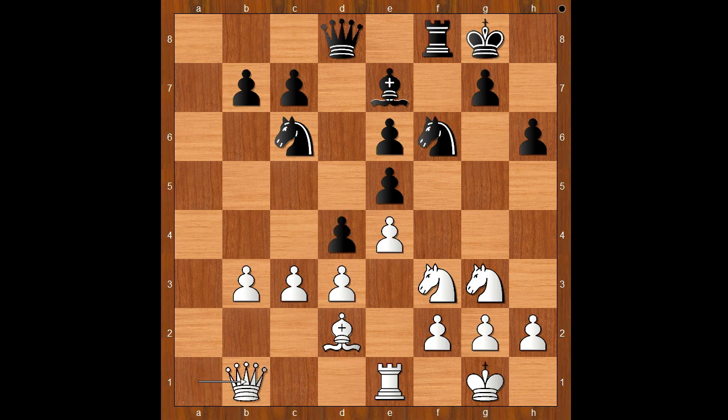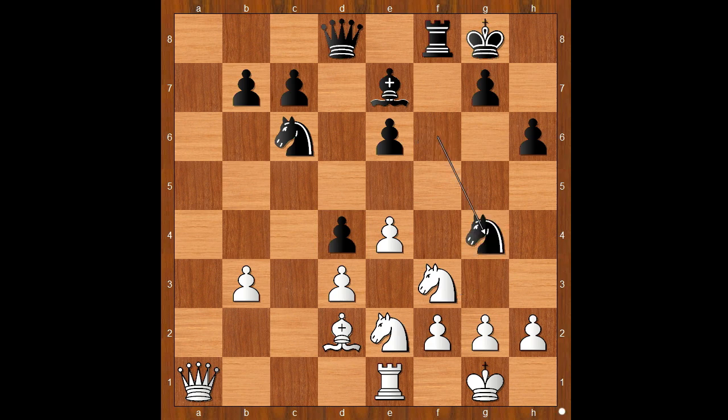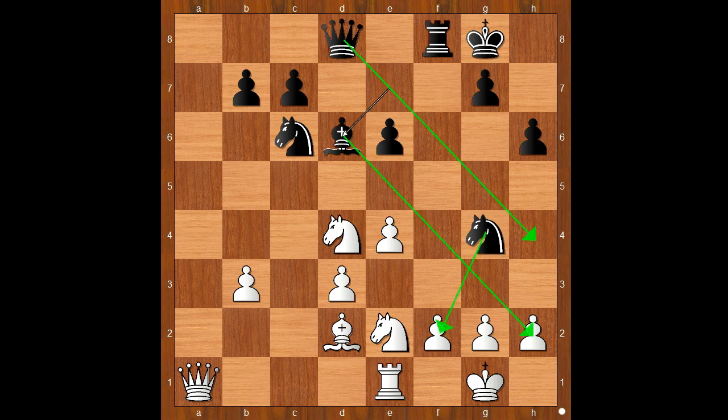Queen to b1. Let's take it back. If c takes on d4, e takes on d4, and if knight to e2, then black has this very interesting move — knight to g4 — allowing white to take on d4 and win a pawn. Carlsen probably would not do that, because winning the pawn on d4 leads to trouble after bishop to d6. Black stands better. Back to our game.